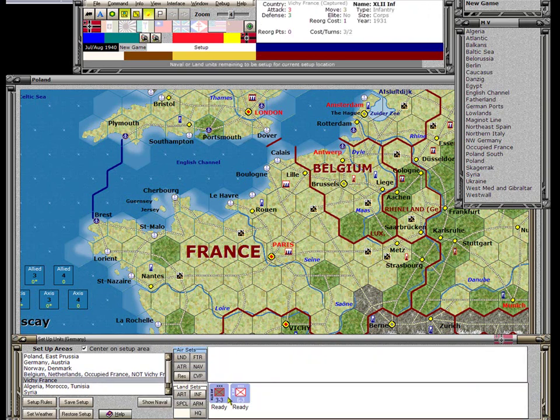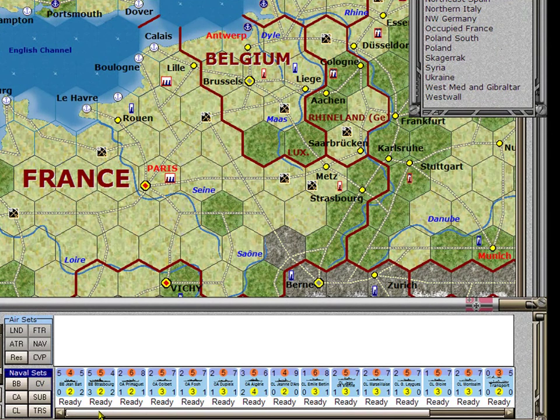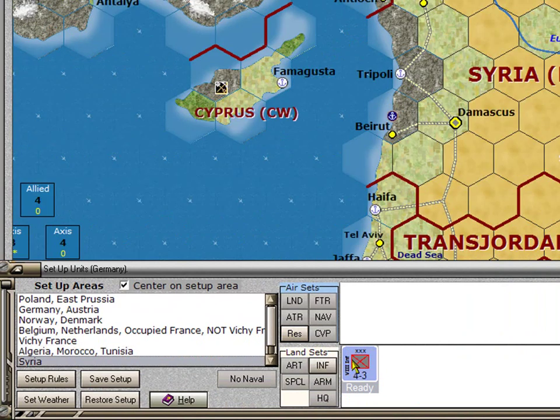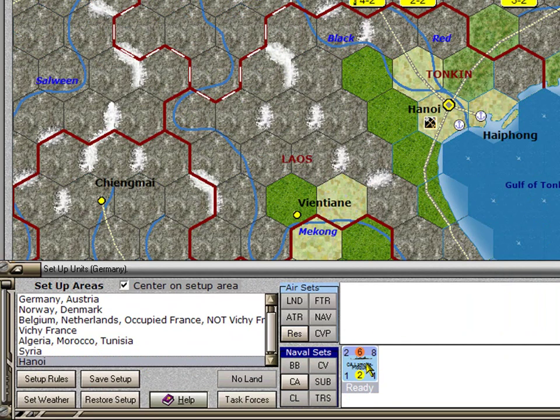In Vichy France, there are a couple of Vichy units plus naval units. The land unit panel changes to naval units, revealing a dozen or so Vichy French naval units including nine convoys and a couple of submarines. In Algeria, Morocco, and Tunisia there is one Vichy France unit. Germany controls Vichy France so it sets up the Vichy French units. In Syria there is one Vichy French unit, and in Hanoi there is one naval unit to set up.